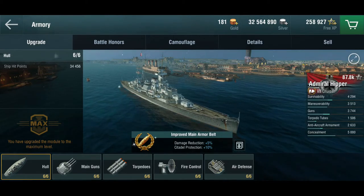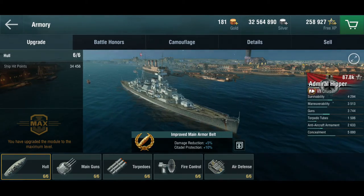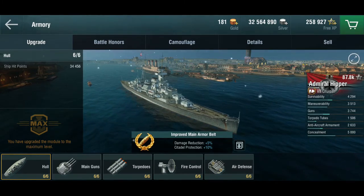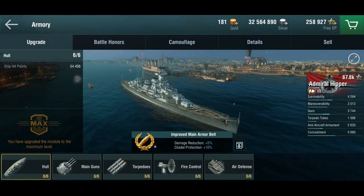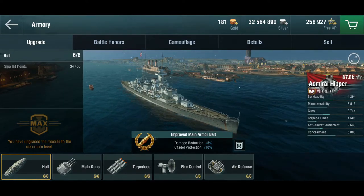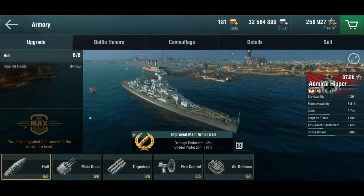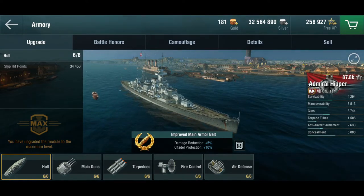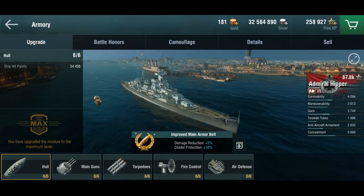So that ship had a very interesting history. She was a treaty cruiser, which means that on paper she was limited to 10,000 tons. In practice she had more like 16,000 I think. You know, the Germans at the time kind of took things like contracts and international obligations more like suggestions. So she was definitely a bit on the heavy side.